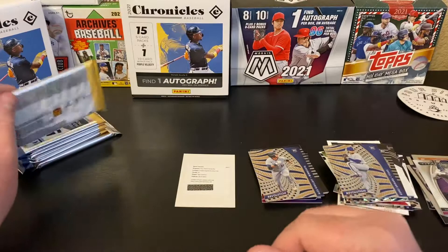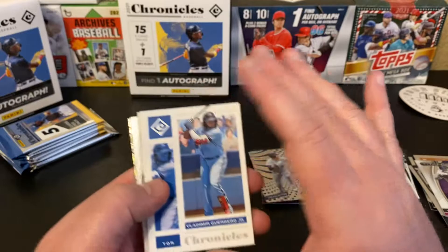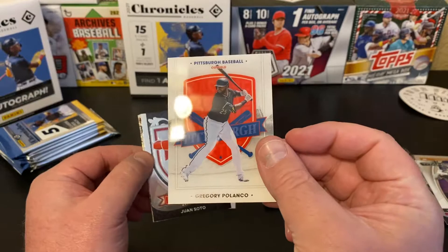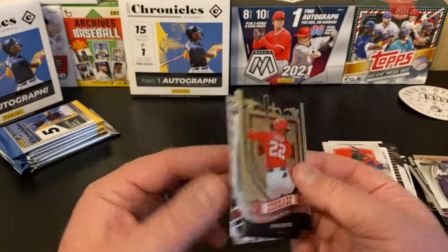This one feels a little thicker — this might have one of those America's Pastime cards in here. Vlad Jr. starting us off from Chronicles Base. Then we got a Gregory Polanco. Let's see how thick these are — there's no relic or anything in this particular one, just super thicky. Juan Soto Crusade, Bobby Dahlbeck Certified, and a Mickey Moniak Revolution.